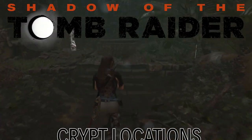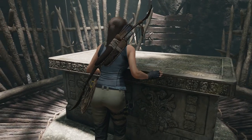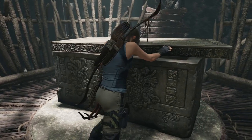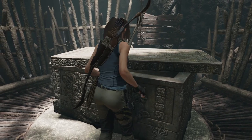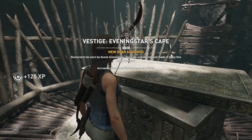In Shadow of the Tomb Raider there are 10 crypts total. You get special items for completing these, so I'm going to show you where they all are. I'm going to start with the ones in the beginning and move on to the ones that are later in the game. I'm going to do them by area as well. Let's not waste any time, let's just get started.